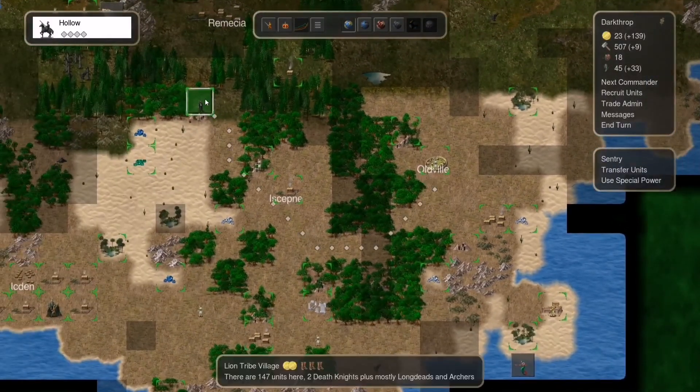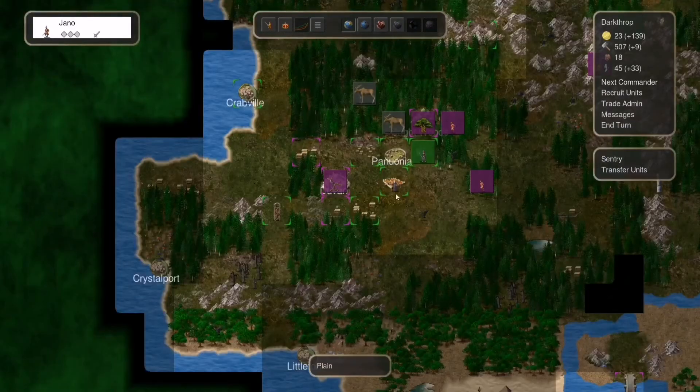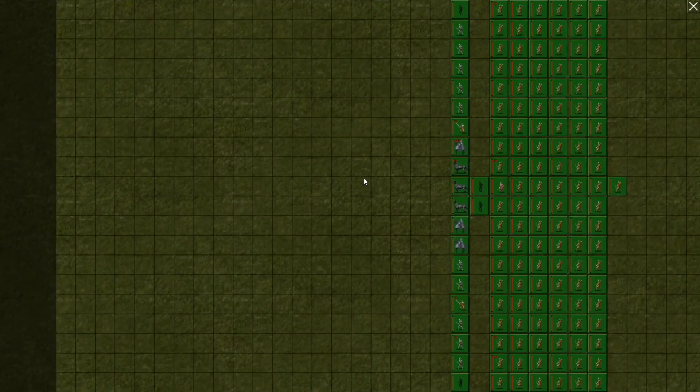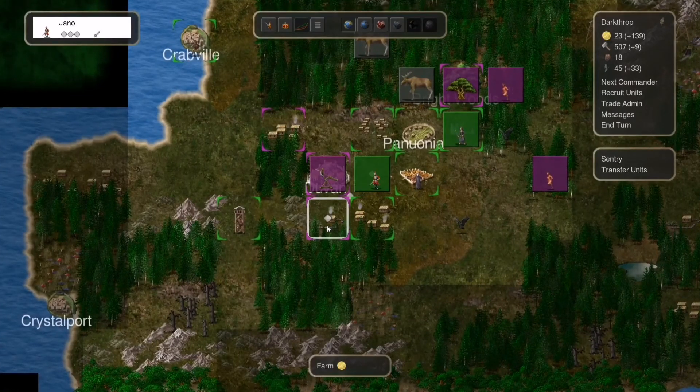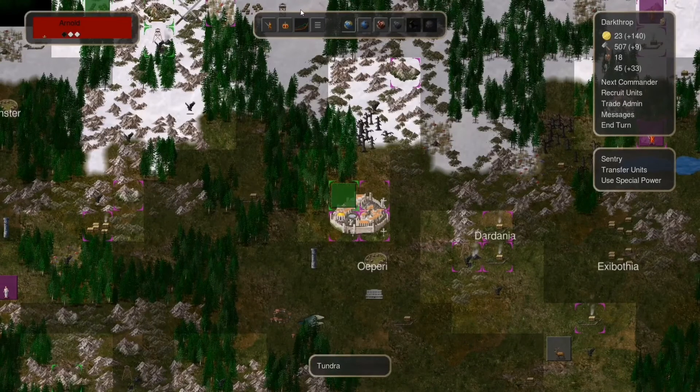You were going here, right? Oh, there's also lion tribe villages — I should try to take that one. Let's go here. Okay, our Demi Lich is here.